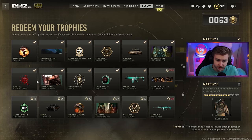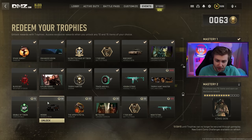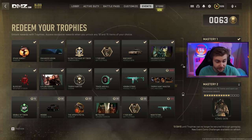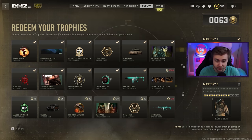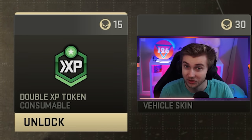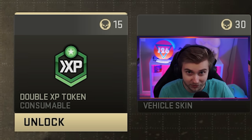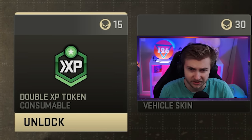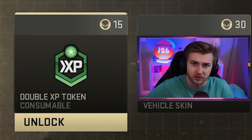Part two of the Trophy Hunt event rewards just dropped, and they are pretty lackluster. So when this event dropped, we originally had this whole bottom row of items here all marked off till April 26th, and that is today. We have a double XP token, which I don't think too many people care about since after level 55, you're already going to have everything unlocked.